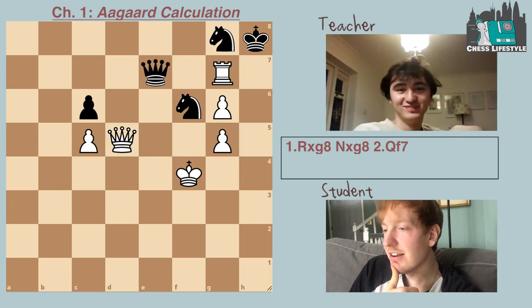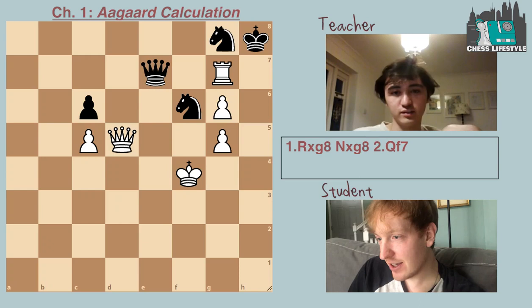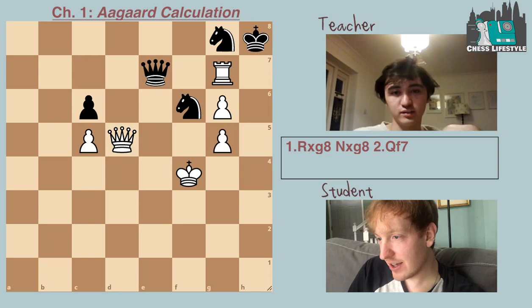Before you can think, you must learn how to see. After you said that, I saw it — rook takes g8, knight takes g8, and queen f7.